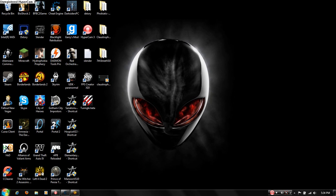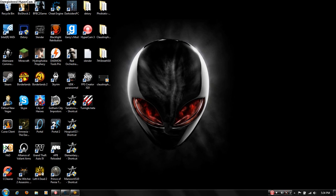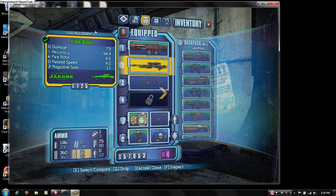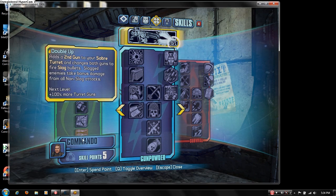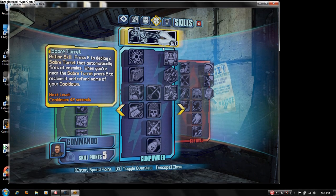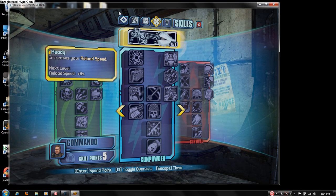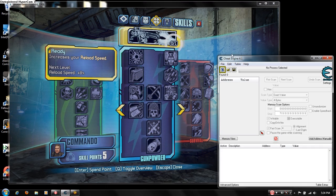Hey, so I'm going to show you guys how to get as many skill points as you want. You have to at least be around level 9, so you'll have like 4 skill points. I'm level 10, and this is only for PC. You'll need Borderlands 2 — because that's what we're doing this for — and Cheat Engine.